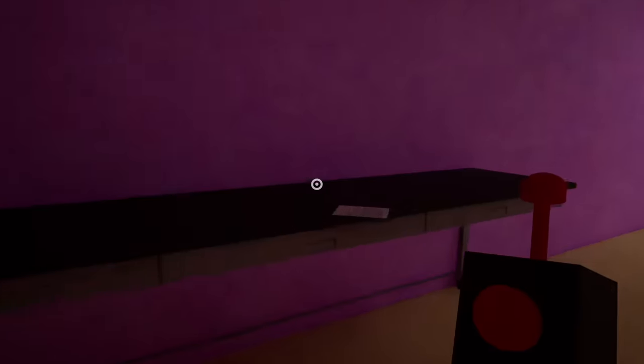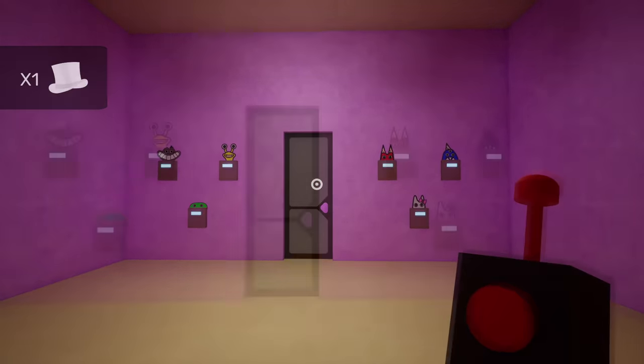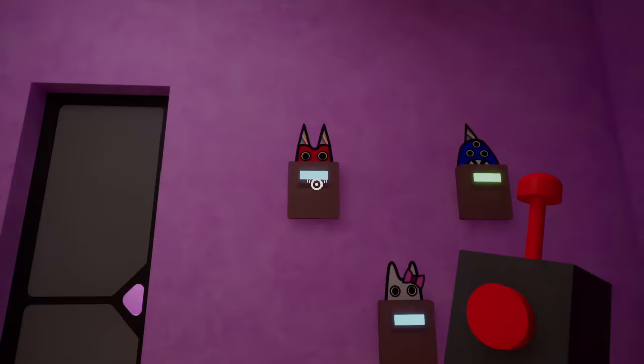Once you enter this room you find a note which refers to it as the prank room, and you find a cosmetic for your drone. But the weird part is this locked door and these keys on the wall. You have to press the keys in a certain sequence for the door to open, and there's no obvious way of finding out this code. But don't worry, I've got you.